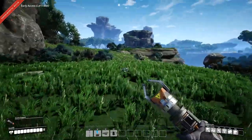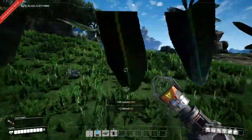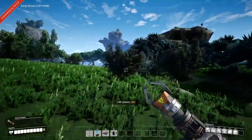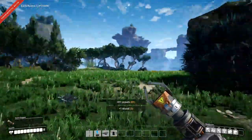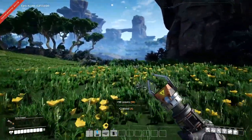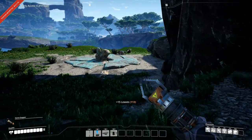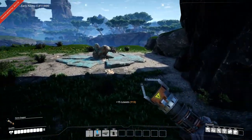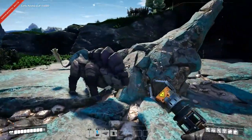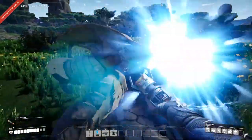Good spot. Just start grabbing all this too while I'm on my way. I've got copper just over here. I know there's a Mercer Sphere up there but there is absolutely no use for them right now - they have not been implemented, still a work in progress. The game is still in early access. Okay, there's only one - come here.